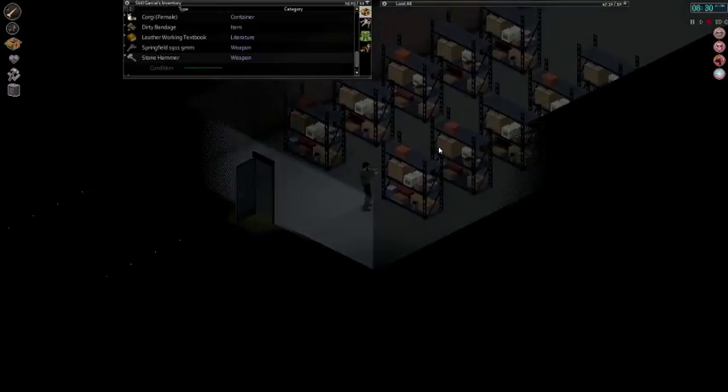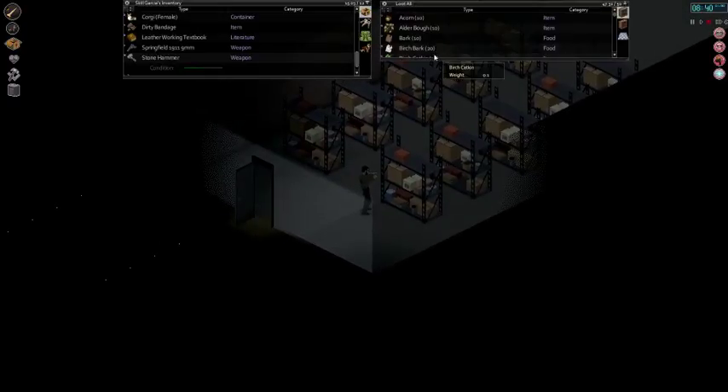Hello, Skill Incarnate joining you for another Project Zomboid tutorial. We're in the dead of winter and stuck in our base at the moment, so we're going to be looking at animal husbandry, which is the process of getting animals, and also the process of hunting.